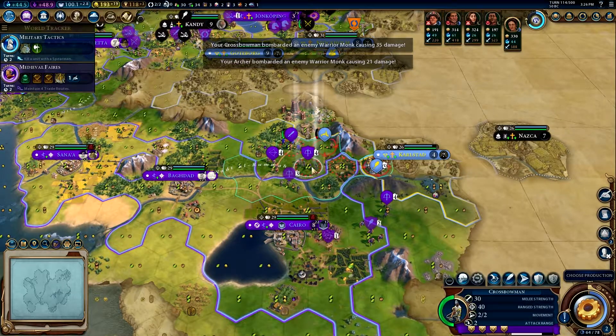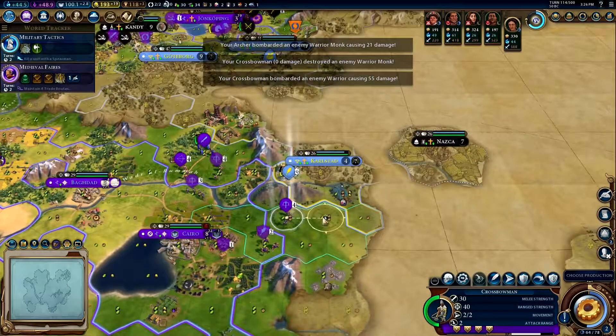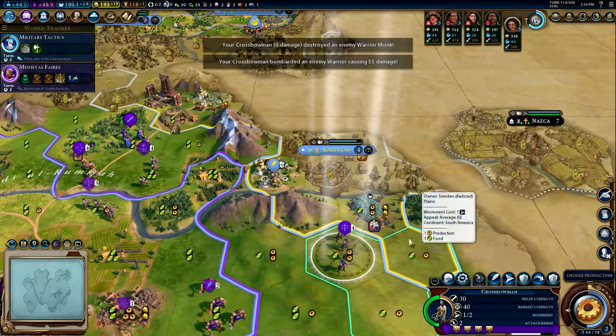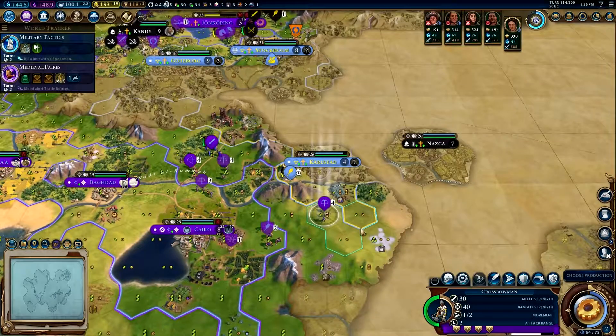Damn it, we just can't kill that guy. All right, you shoot that guy and then you shoot that guy. Is that flat land? I can't even see the city from here — this must be a hill. Plains, woods, river — no, not a hill. Interesting.